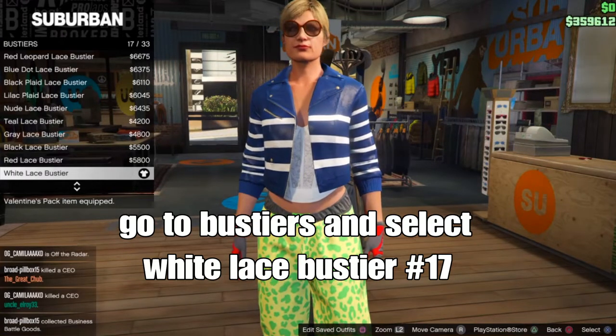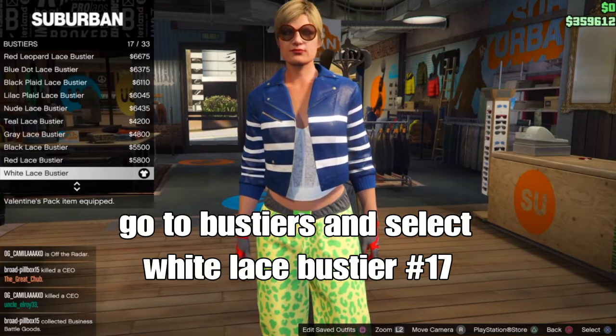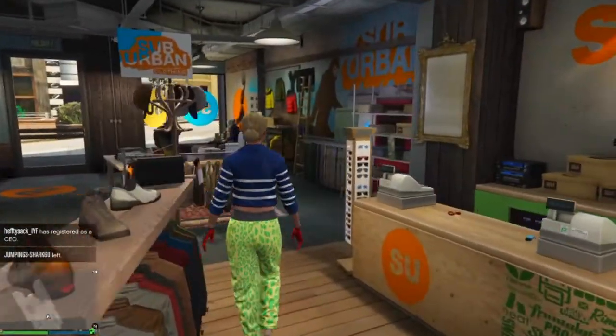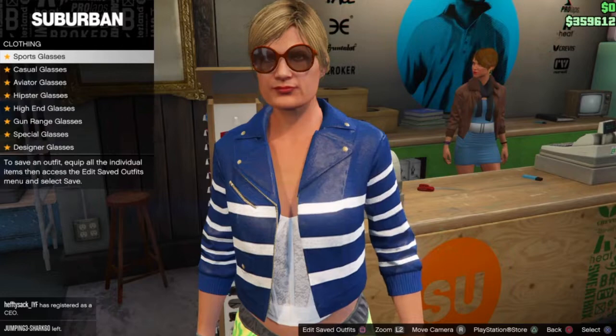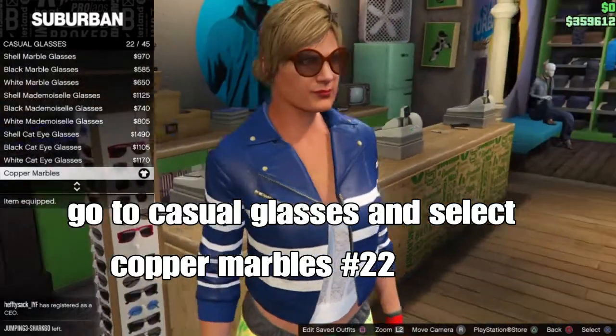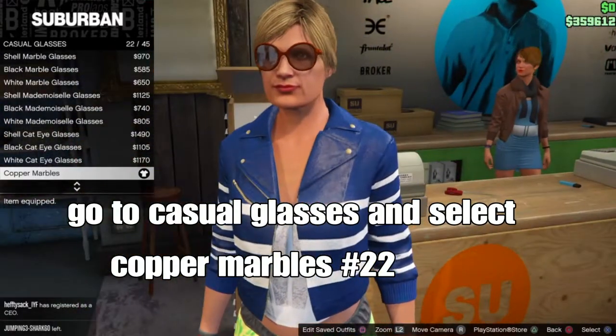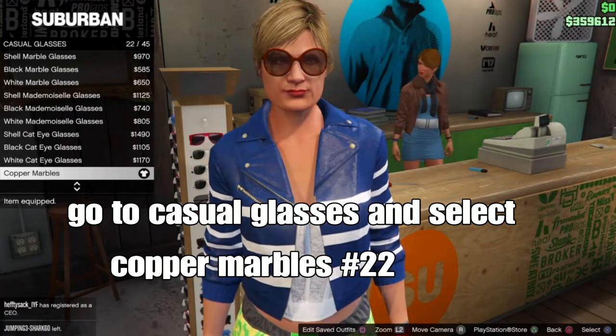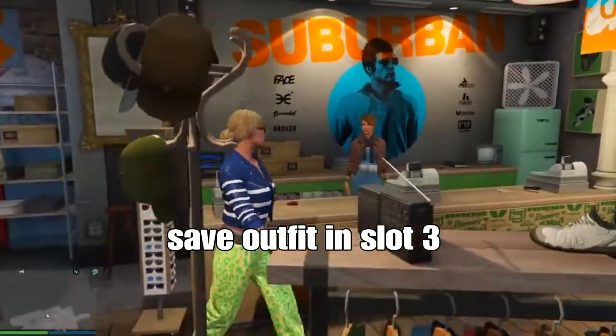Go down to brassiere and select the white lace brassiere — should be number 17 — to get the black brand vest shirt. We almost have our outfit done. We only have one more thing: the glasses. Go to casual glasses and select the copper marbles glasses — number 22. Set your outfit in slot 3 and we're done.